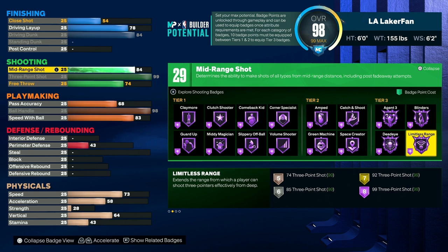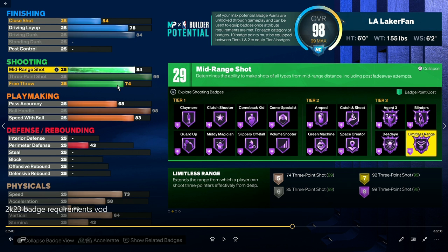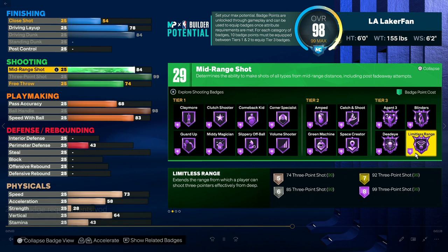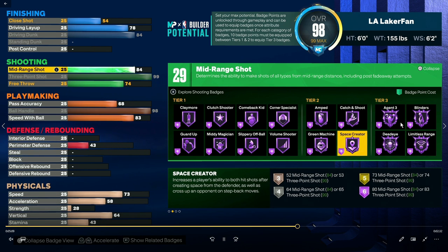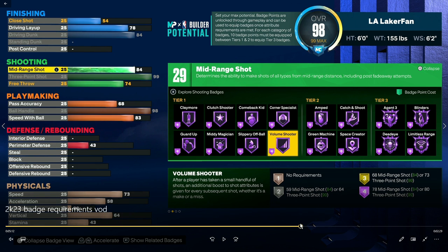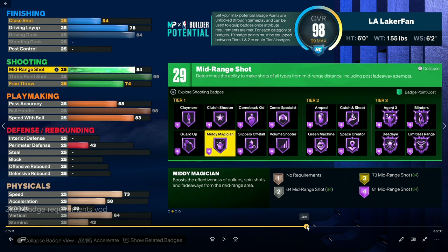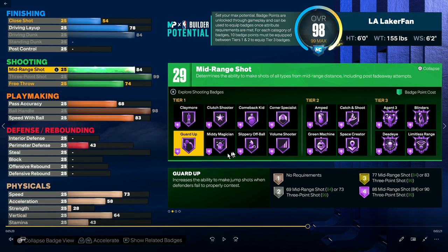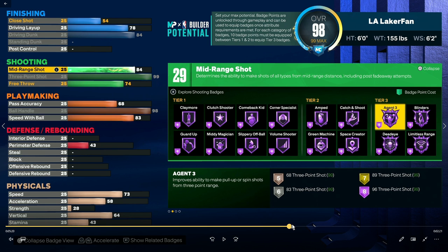92 three-pointer is gonna give you gold for limitless range, gold dead eye, and a 91 as well — all of those badges are the extremely important ones. Now you can't run them all at the same time — there's literally zero way. Green machine as well is Hall of Fame at 91 three-pointer. So 92 is seeming very legit as far as what people are going to shoot for. Same with guard up — 93 three-pointer is required for it and nothing more than that. So the only thing you get for going more than 92 three-pointer is limitless on Hall of Fame, blinders on Hall of Fame, Agent 3 on Hall of Fame, and dead eye on Hall of Fame.